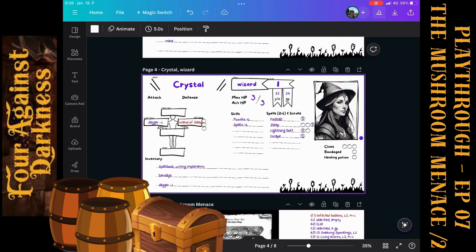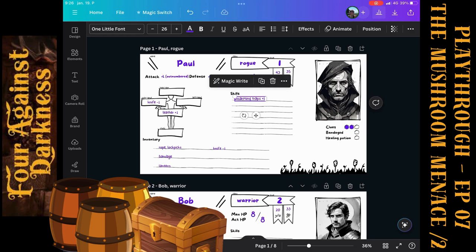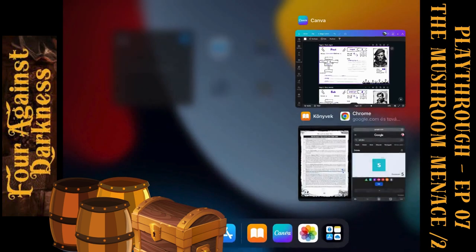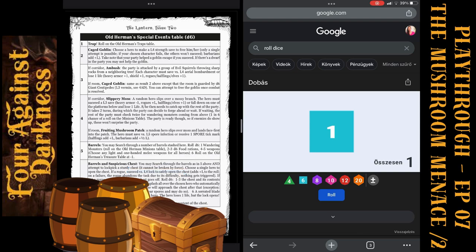Now let's look at that sturdy chest. Paul will try to open it — disarming traps and opening the chest with plus one as he is still level one. Paul rolls one again — it seems Paul has a curse of constantly rolling ones. No problem since he was a rogue: he tried, nothing happened, and we couldn't open the chest.